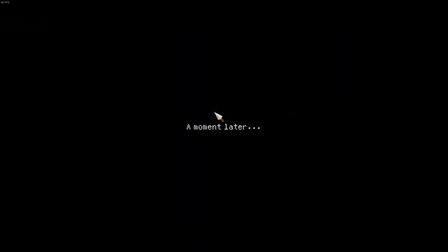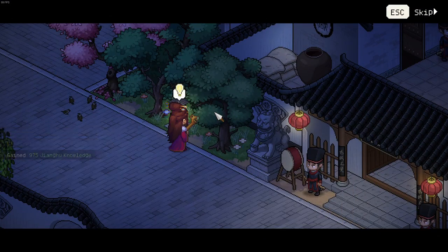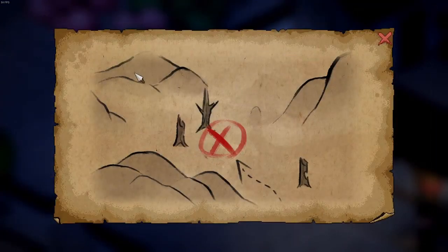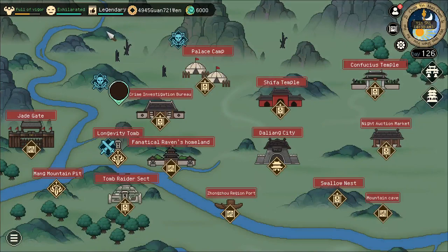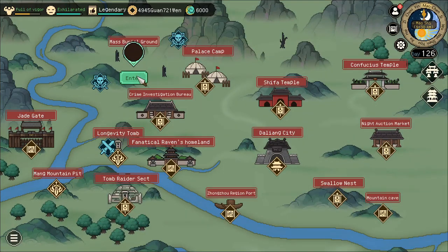Now we will have a complete map we can look at. This will mark a location and we will go there now. We can look at the location: three trees, a few mountains. And in Dalyang we have exactly this region. If you go there you will find a new location — the mass burial grounds.